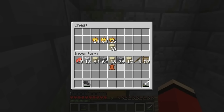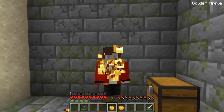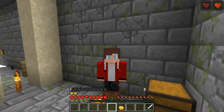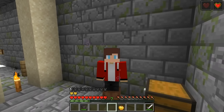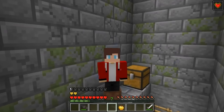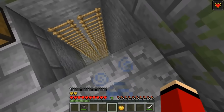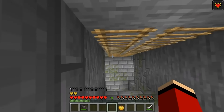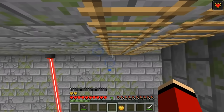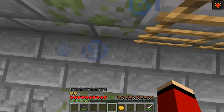Let's take a look inside that chest - a golden apple! I've been low on health for a while so I'm gonna eat it right away. My health is already maxed out. Time to climb - I have to hurry up the tower to save Mikey before anything bad happens. I need to find out who his kidnapper really is.